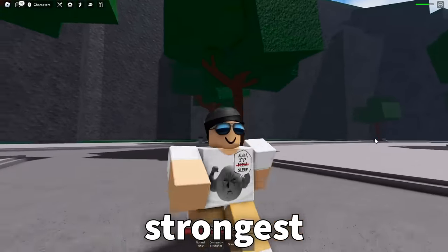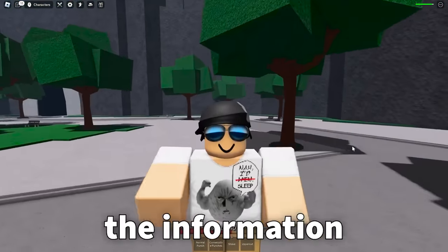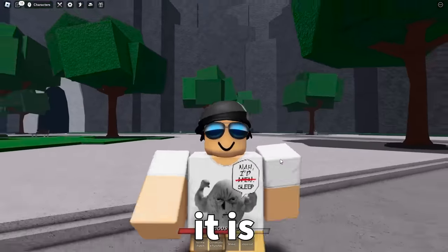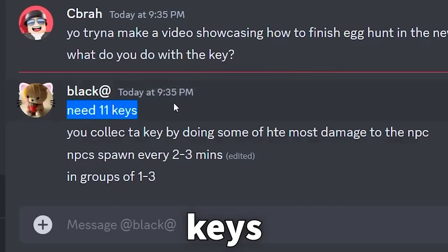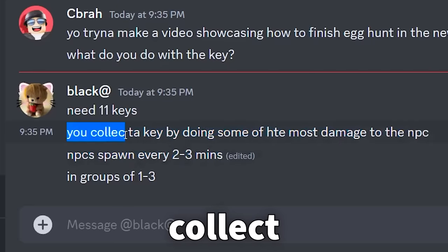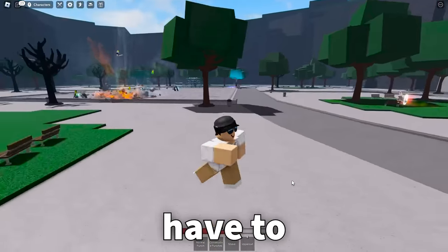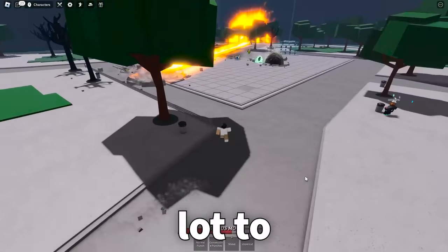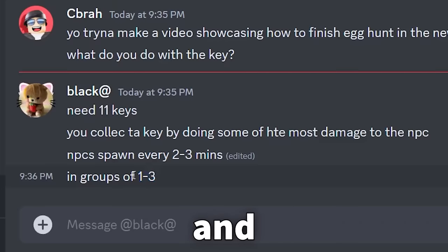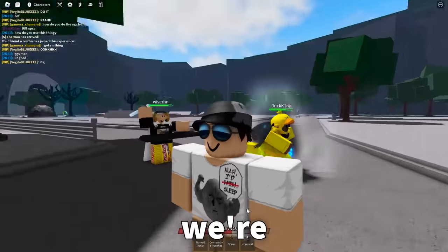The owner of the strongest battlegrounds actually just told me exactly how you do this, so I'm about to share all the information he shared with me. You need 11 keys. You collect a key by doing the most damage to the NPC — so you have to do a lot of damage to the NPC to get a key. NPCs spawn every two to three minutes and they spawn in groups of one to three.